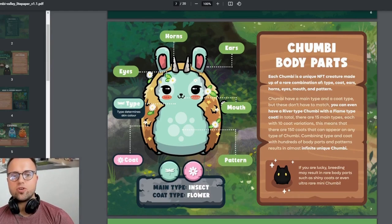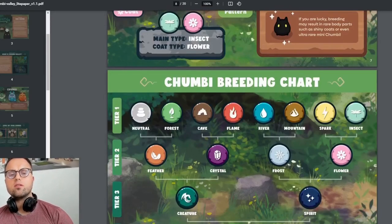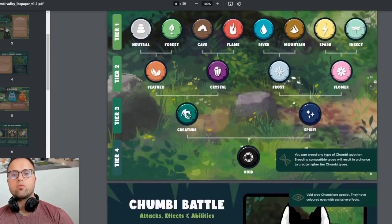You can combine Chambis and breed them, similar to Axie Infinity, but I think there are more variations and the game is more evolved. You have breeding charts with different tiers — void is the highest. You can breed any type, but breeding compatible types results in a more unique creature. For example, creature and spirit have higher chances of breeding a void-type Chambi.